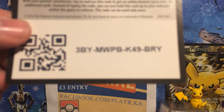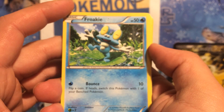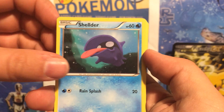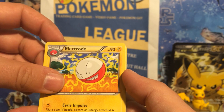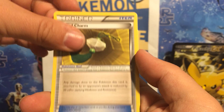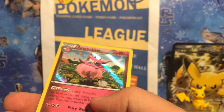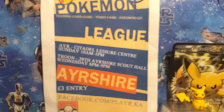Code card. So we've got: Froakie, Skitty, Shellder, Fletchling, Swirlix, Electrode — that's actually a pretty nice art, I like that one — a Hard Charm, Illumise, a Reverse Holo Cassius, and a Holo Aromatisse Fairy Transfer. I remember quite a few people actually played that, so that's a nice little card to get from there.